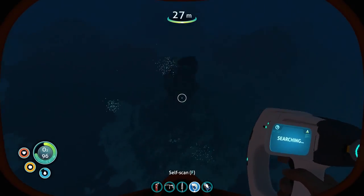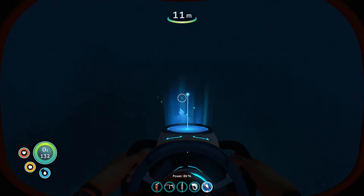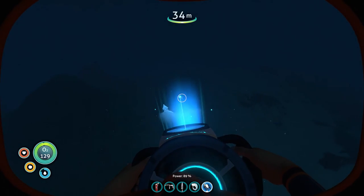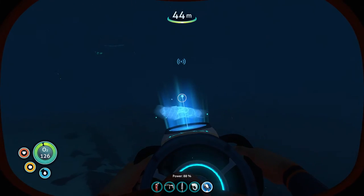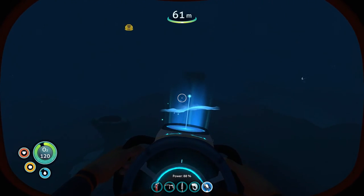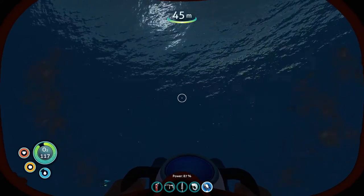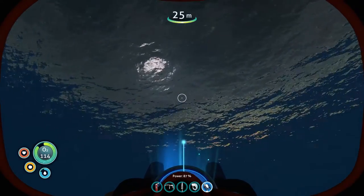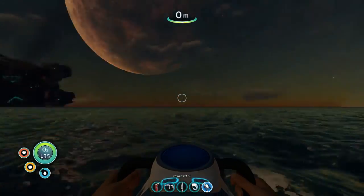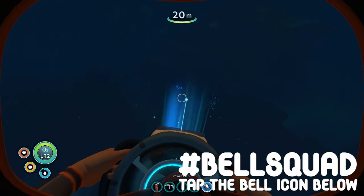We're getting pretty far out now, so I need to be really careful. I'm not seeing any wreckages over here and I don't want to go over that ledge — it gets pretty deep. I think we go back this way. We don't want to go too close to that big ship at all. We'll go down here and look around for some wrecks and dodge that whole thing.